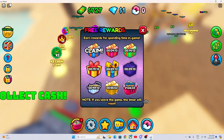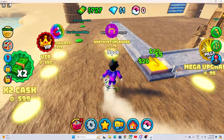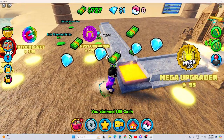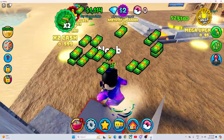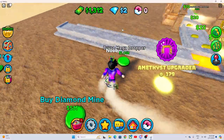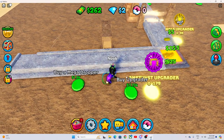I claim this gift again — didn't I just claim it? The same gift again — it's not that good. Mega dropper! Now we have two options: buy an upgrader or another dropper.